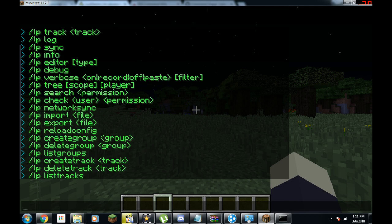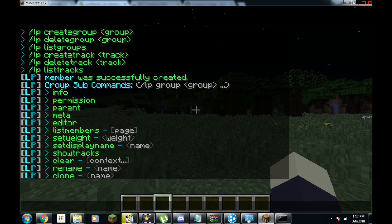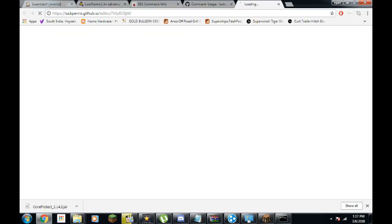The first thing we should do is create a basic rank — something everyone on the whole server is going to get, like 'member'. So what we do is type slash LP create group member. Member was created. Then we do slash LP group member, and here we have the list of commands we can use to change things in that group. The easiest one to use is just 'editor' — click that link and it opens up the editor.